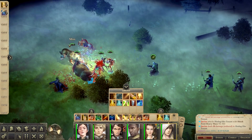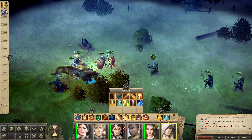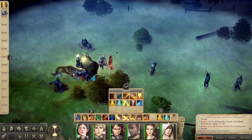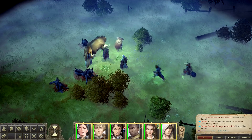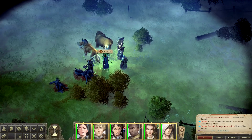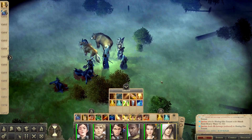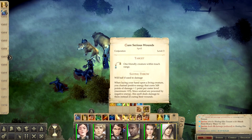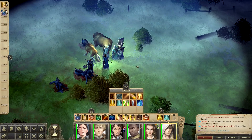My bear was down! Bear down! Let's get everyone together. Loot the bodies. I got everyone but the bear all the way up. Let's throw one big spell on the bear. That should get the bear back in fighting shape.